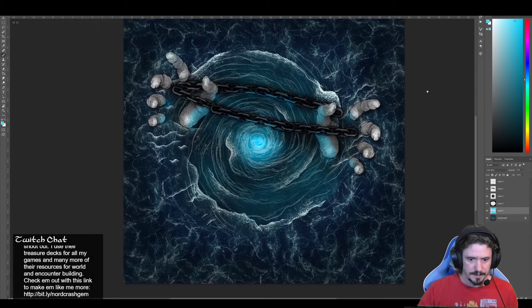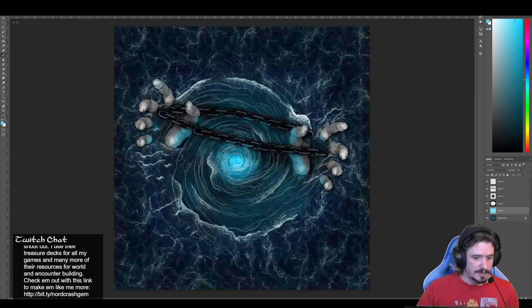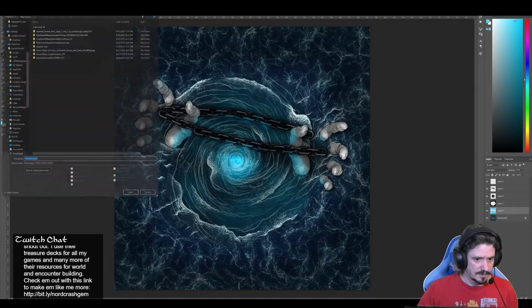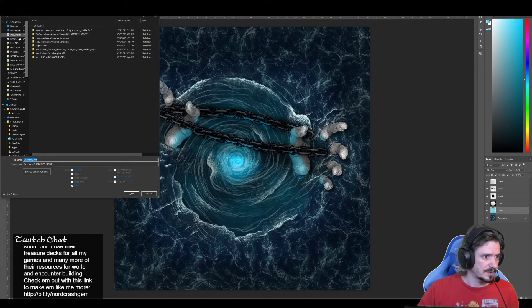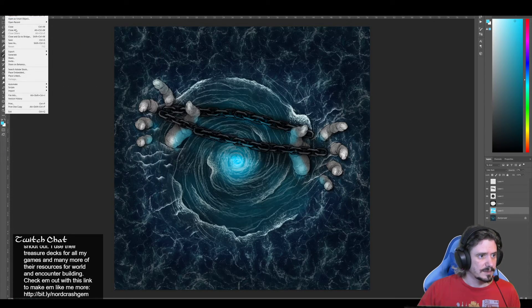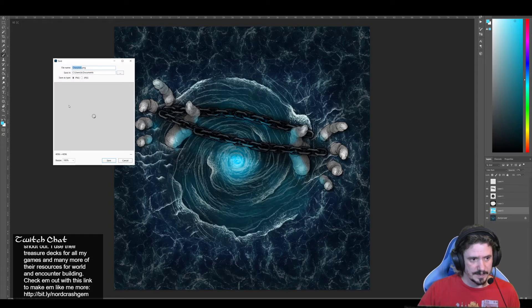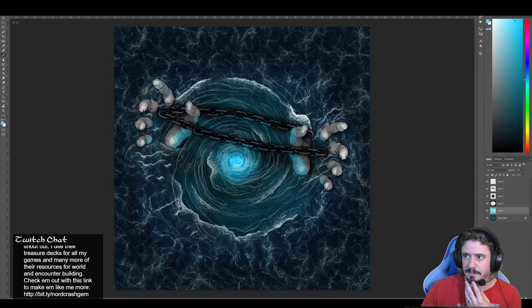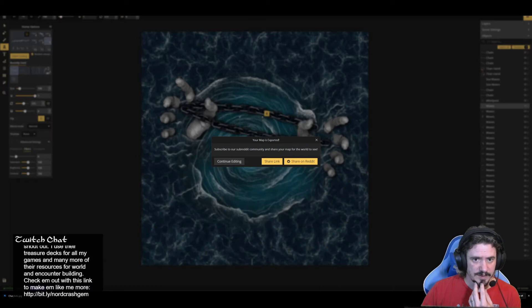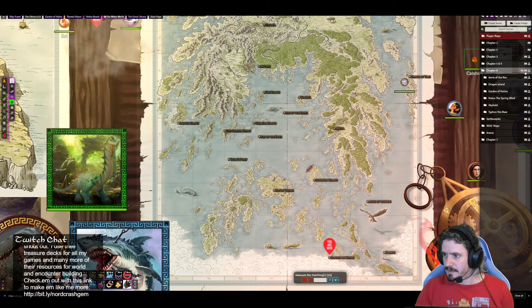Yeah, that's really cool. There we go — that is our Charybdis map. I think it's pretty cool looking. Not bad for less than 30 minutes for a map. We'll go ahead and save it out — put it in our PSD folder and then export it. My export tool crapped out on me the other day, so that's why I'm saving before I do the exports.